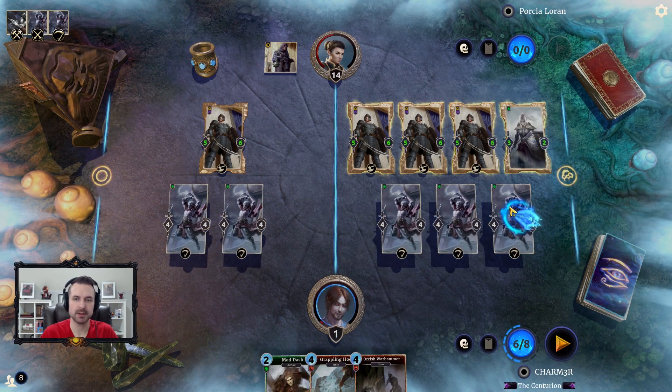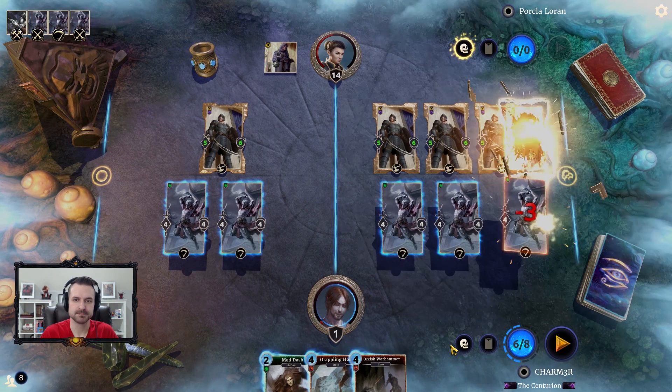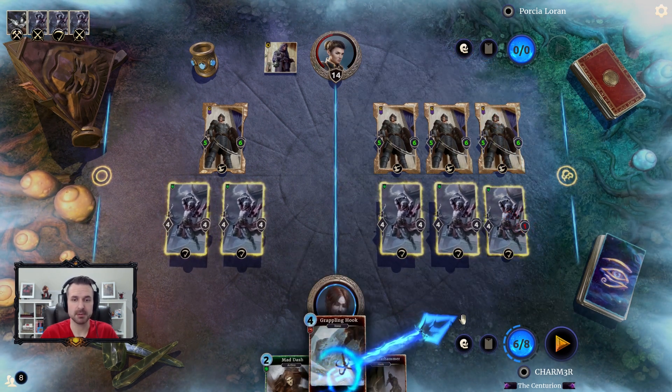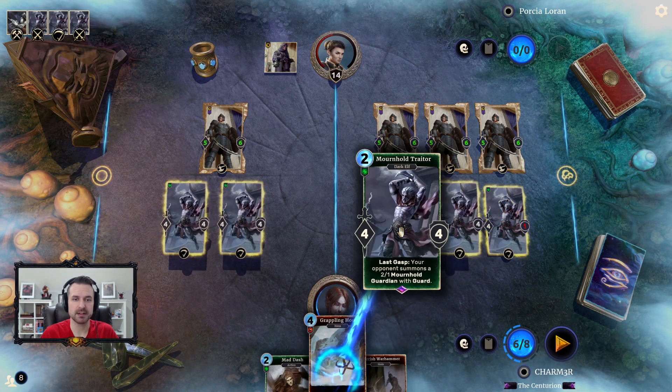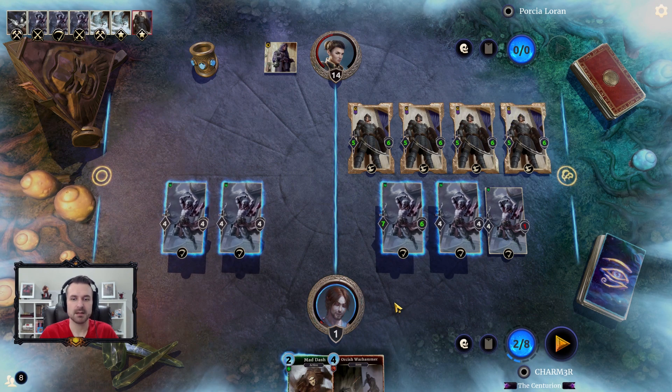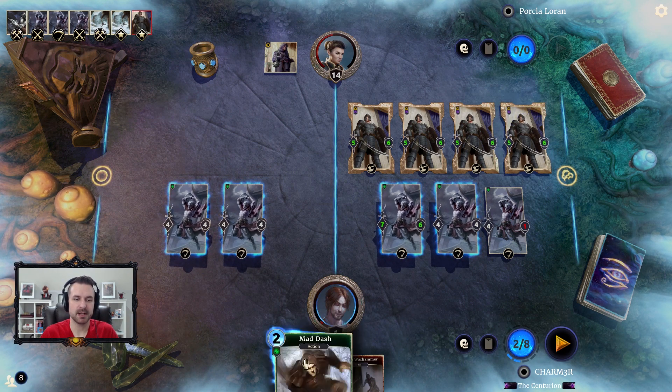We need to get this out of the way because we need to have a space here in order to pull it over with the grappling hook. We're going to do exactly that — pull it over with the grappling hook. But we don't want to put the grappling hook on the one that's already attacked, because we're going to need the extra damage that it provides.